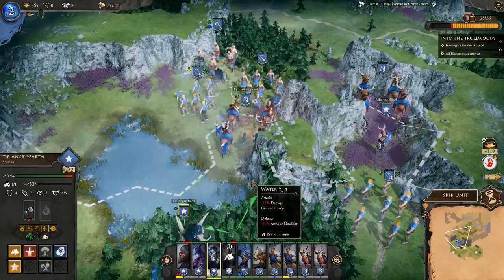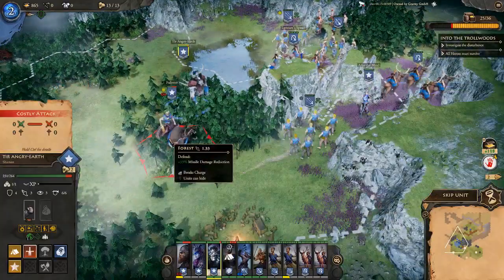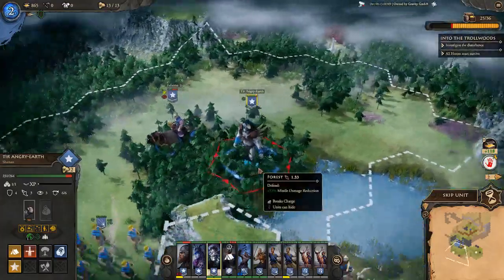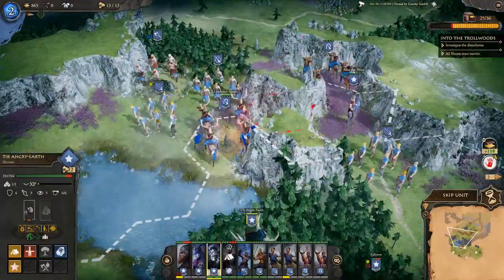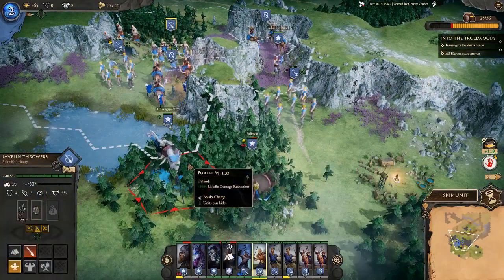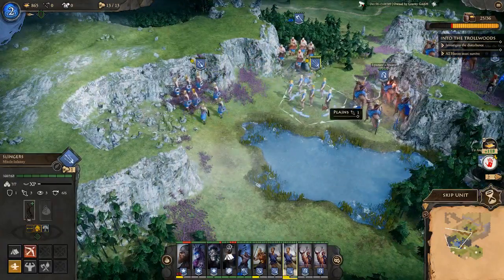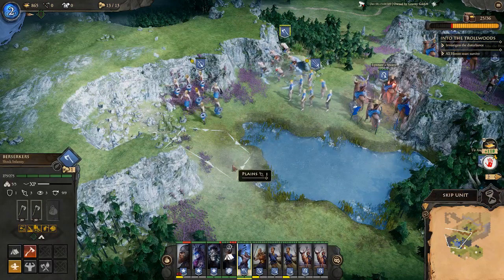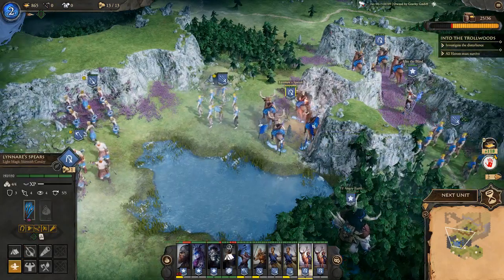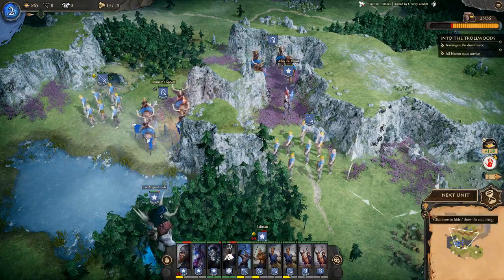Considering resting a turn or two. Getting a close-up look at the Angry Earth — these giant trolls are absolutely terrifying but don't seem all that bad. Avoiding the water after a previous bad experience; taking the long route instead. Berserkers are fine, getting them back into the fray. Quick tip: you can also press the End button to cycle to the next unit instead of clicking. Ending the turn.